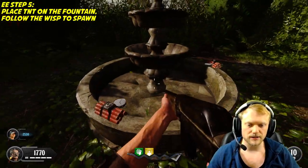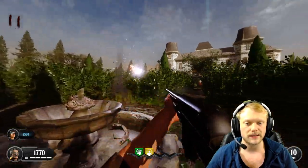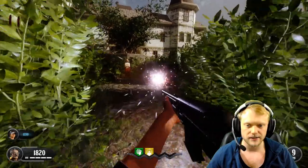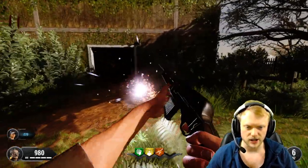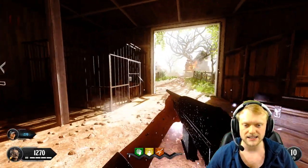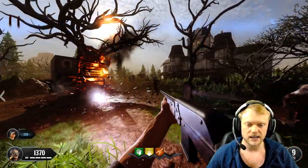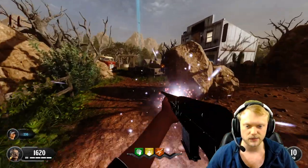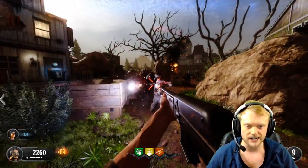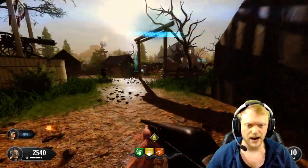Jason's got a zombie and I've got one. I'm going to take the three TNTs, put them on the fountain, and blow it up. Now a wisp spawns as well as zombies — we have to follow the wisp all the way back to the beginning. Stay very close to it or it stops. When it reaches the end, we get a zombie blood that lasts a really long time.